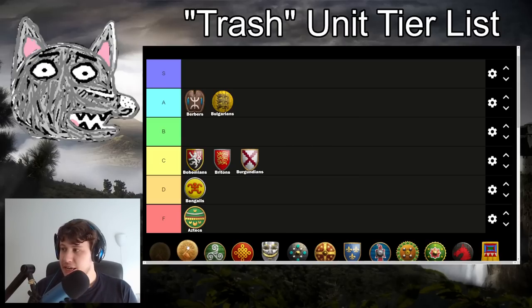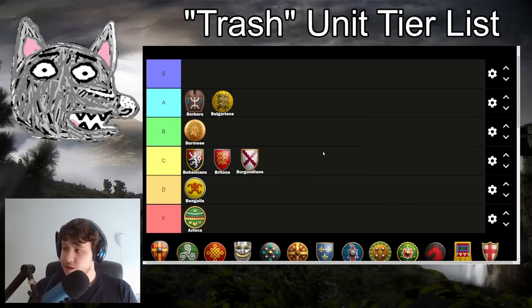Burmese are our first B tier trash civ. They have Halbs that get plus three attack for free - very, very strong. It doesn't help too much versus cavalry, but really helps against any other melee unit or anything they can get in close against. You do have Hussars, which can now get five extra damage versus archers with the Manipur Cavalry upgrade, so those guys can be really deadly in the late game. Your skirmishers miss leather archer armor, ring archer armor, and thumb ring, which is what really prevents Burmese from being higher. But their other two trash units are really strong - having really strong Halbs and really good Hussars.